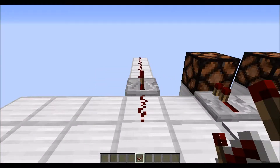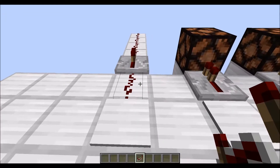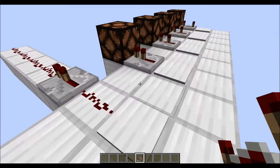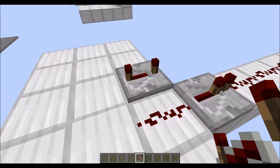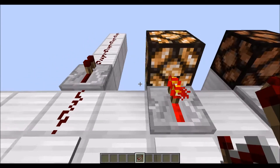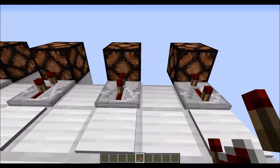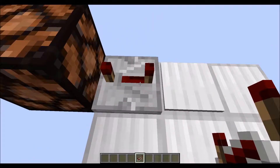And finally, redstone repeaters. Redstone repeaters take any kind of power, no matter how weak or how strong, and output a 15 strength signal. Redstone repeaters can also be used to create delay in a machine. There are different variations of delay, as you can see here with these lamps — this one turns on almost instantly but takes a few seconds to turn off, this one takes a little bit longer, and this one is full delay, because repeaters can be put up to four ticks.